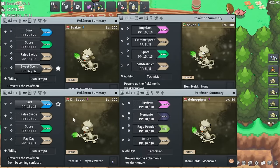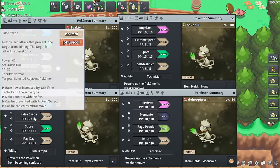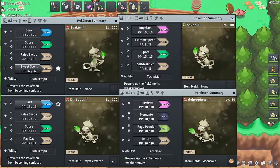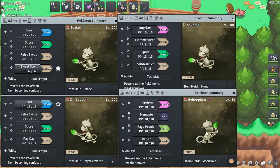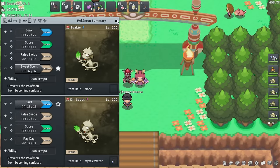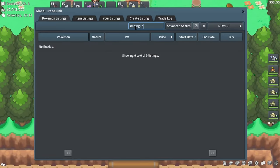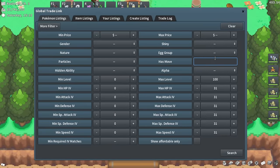There's also a PVM utility Smeargle: Surf to AoE kill hordes, Spore and False Swipe to catch a shiny, and Payday to make some money along the way. There are so many different Smeargle builds. You can even learn legendary moves on Smeargle — I've seen Smeargles with V-Create on the GTL.